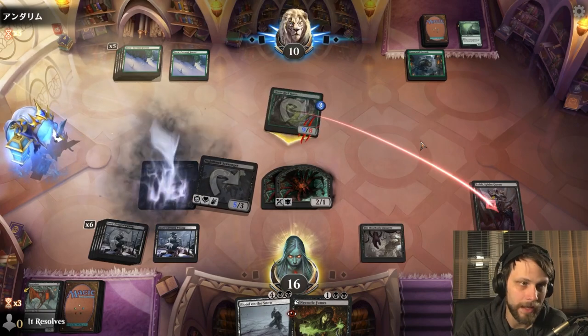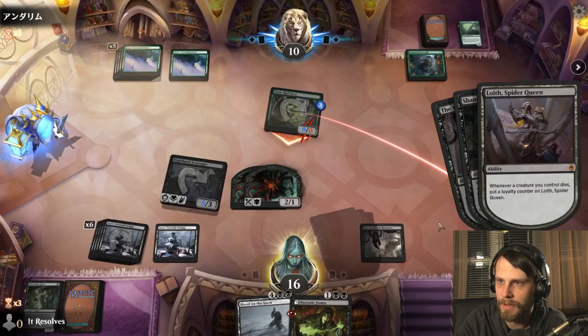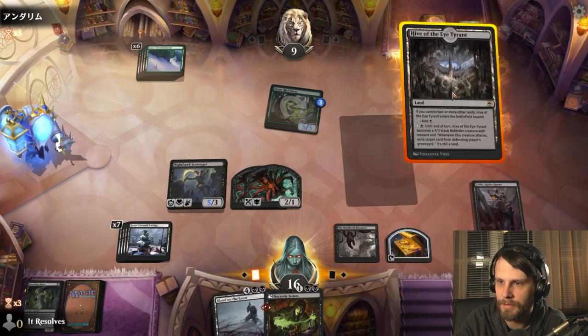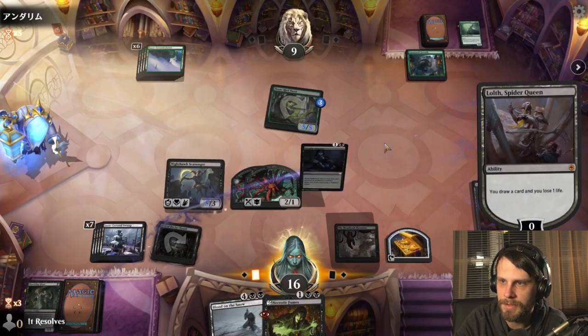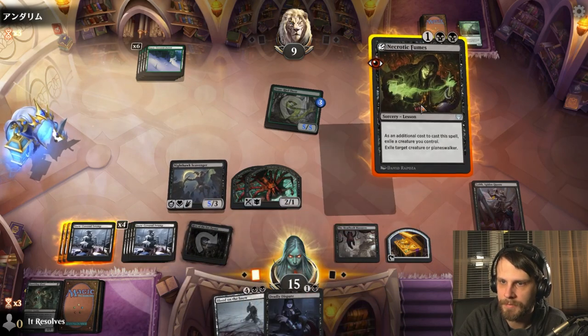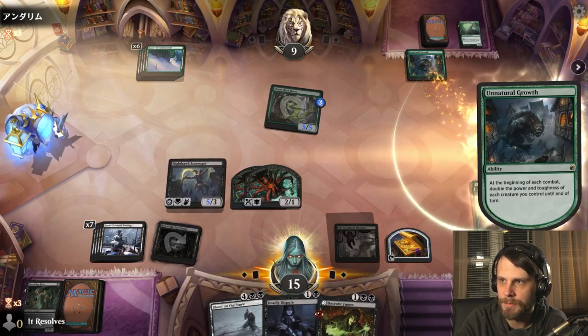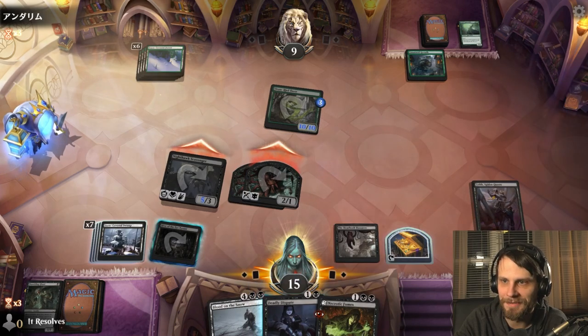Awesome — I think we got this. I don't think we have to worry too much at this point. Let's go ahead and get a Treasure Token — land is helpful as well. We'll draw the card and lose the life first — might as well, never know what you're going to get. Five, six, seven, eight, nine — so we just win. I was about to Necrotic Fumes on that, but we just don't have to. All right guys, that is two wins so far. We have time for a third game, so let's jump into it and see if we can go undefeated with this list.